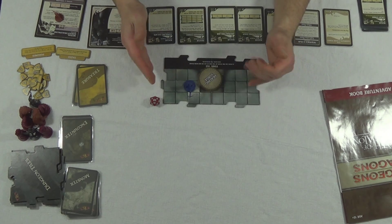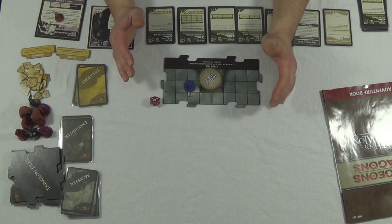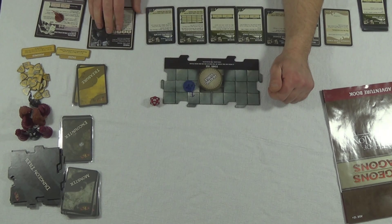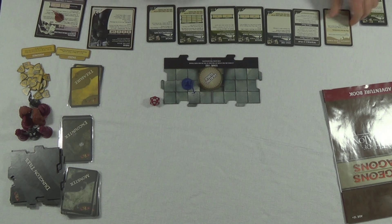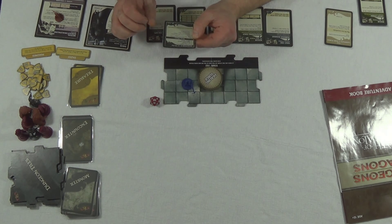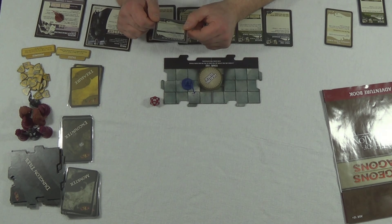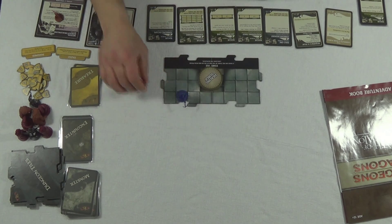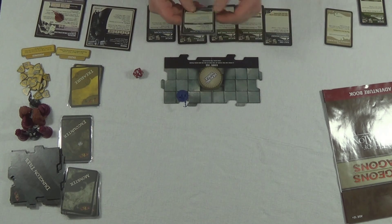This is a one-player game - a solo experience. I love one-player games; they're becoming more popular. Castle Panic has a single player mode, but there are also games only meant for one player like the Friday board game. My guy moves six - he has a speed of six. Now we're going to start the adventure. Hero phase: if you have zero hit points, use a healing surge token if one is available. Otherwise perform one of the following actions: move and then make an attack, attack and then move, or make two moves. I'm going to move here and put an extra tile down.